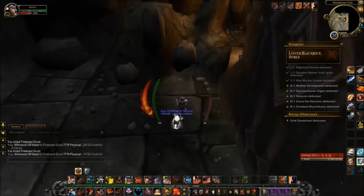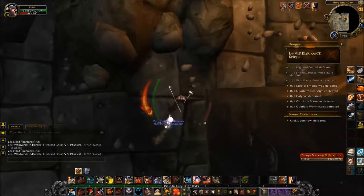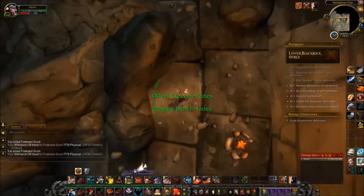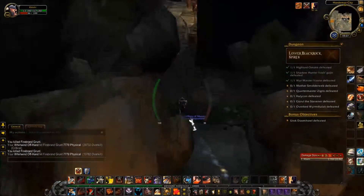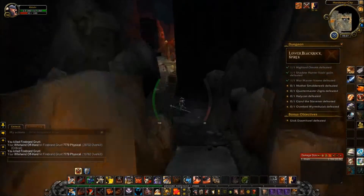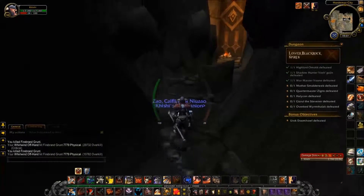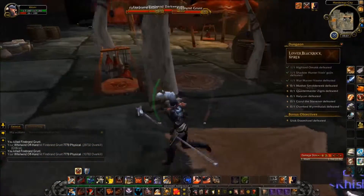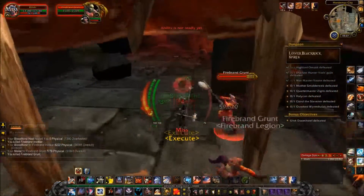Then you want to make your way through this fallen debris pile. The easiest way to see your way through is to look down from above — pretty simple. There's this little rock thing and that's it. First time I went through here I was pretty confused — am I supposed to get through here? Is this a wall? But yeah, it is. This is where you go next.